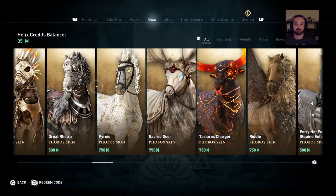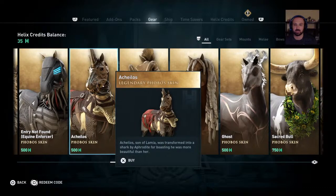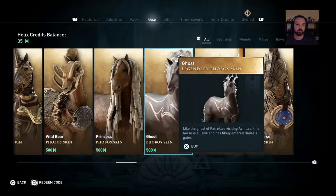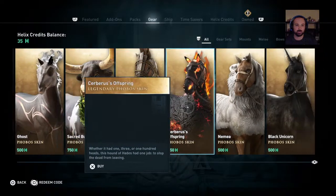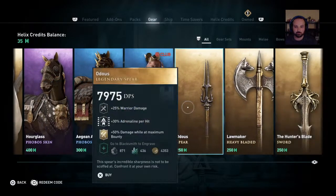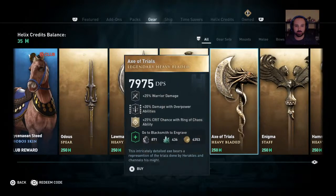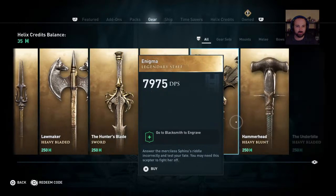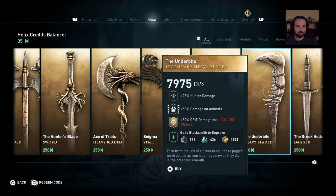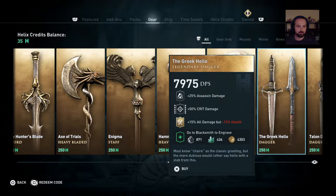When you sign up you get 250 points right off the bat, so it gives you currency to spend on this stuff immediately — there's no reason not to sign up. A lot of people just don't know it's there. You can get different horses — I got the black unicorn or Pegasus for free — and there are some weapons here too. I might grab one; I like daggers.